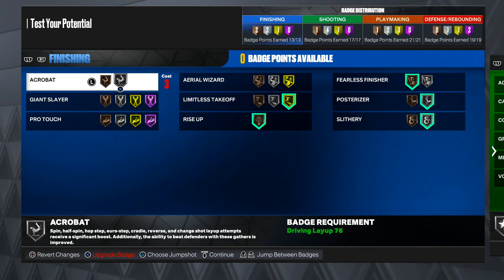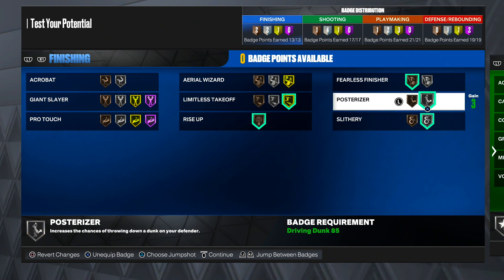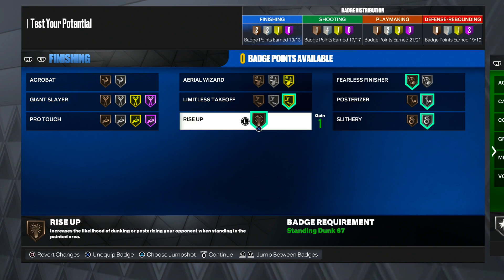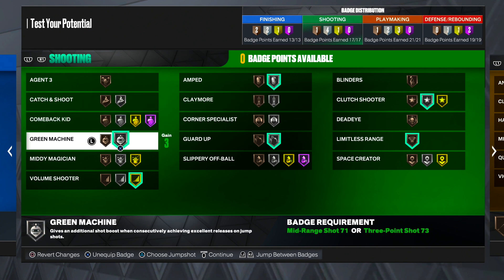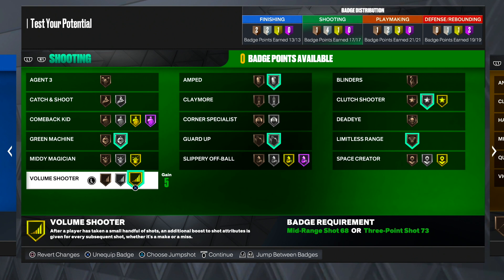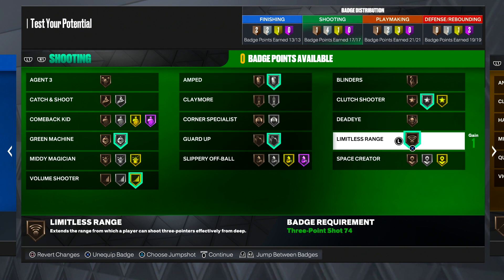Now the best badges for this build — I'm going to go through it really quick. For finishing: limitless takeoff on gold, rise up on bronze, slithery finisher on silver, post-riser silver, and fearless finisher bronze. For shooting: green machine — of course we want to green every single shot. Volume shooter raises the green window no matter if we miss or make it, so volume shooter is an amazing badge. Also amp on silver, guard up on silver if anybody tries to contest us, limitless range on bronze so you can shoot further beyond the arc and green more, and clutch shooter on silver — that's always been a good badge and the green window rises in clutch situations.